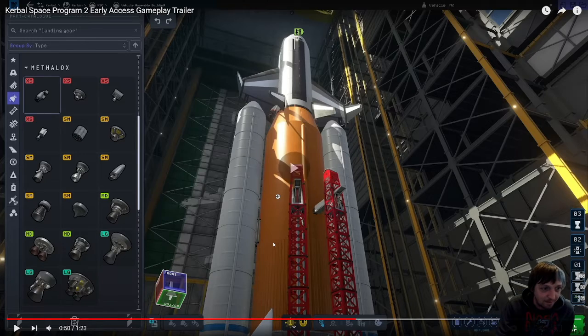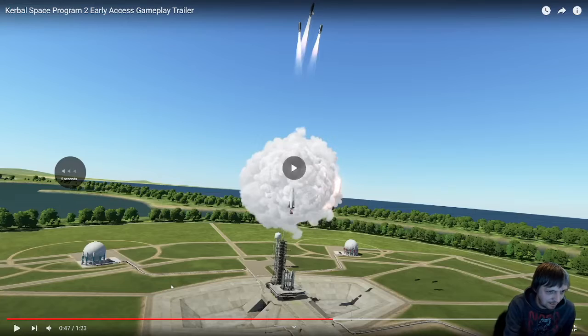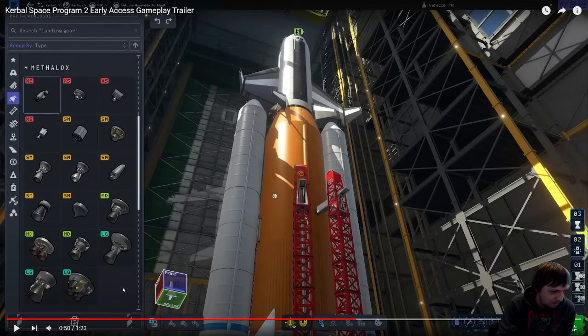It looks so good. That is interesting. I haven't really noticed that, and I actually really like that. Right here, you can switch between front, right, and bottom views. I think that is a great addition. More camera tools in the VAB would be so nice — just little things.